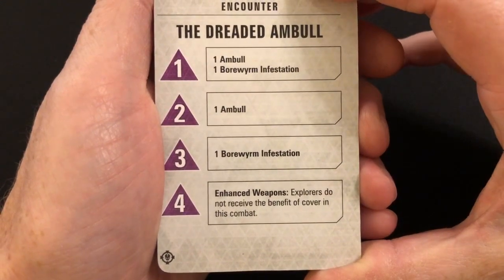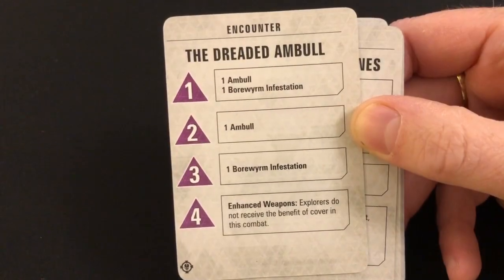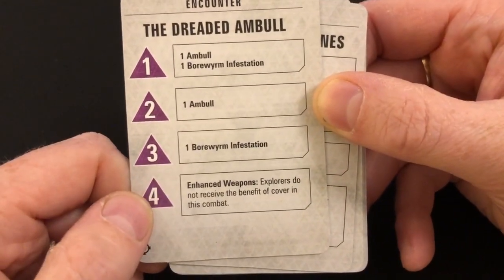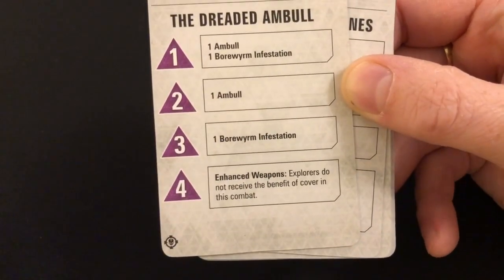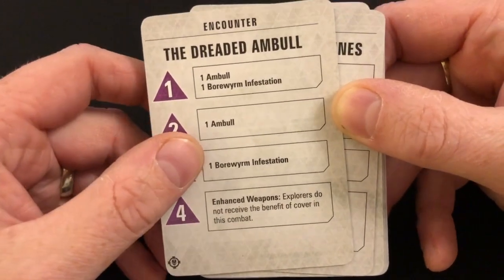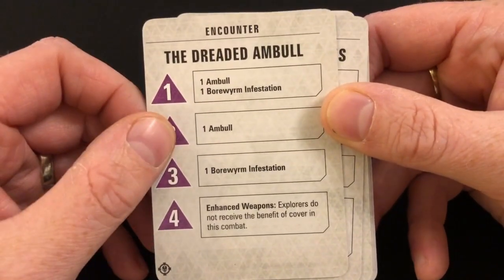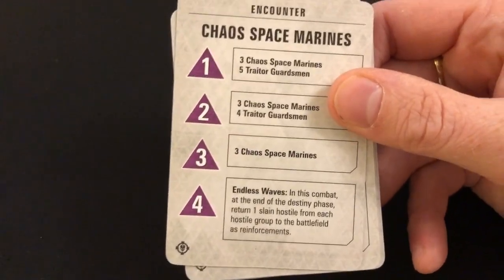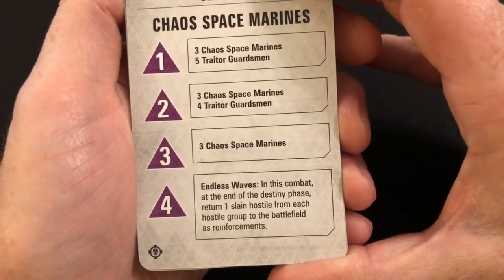Enhanced Weapons: explorers do not receive the benefit of cover in this combat — removing a strategic element from the battle. Making use of cover is one of the things you have to think about, so if cover doesn't matter anymore, I'm not sure how that changes your approach. Endless Waves: at the end of the destiny phase, return one slain hostile from each hostile group to the battlefield as reinforcements.